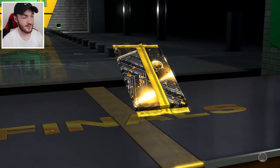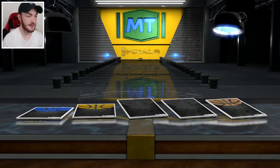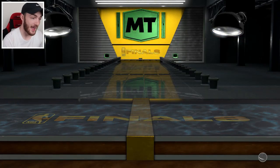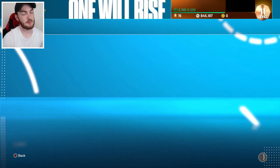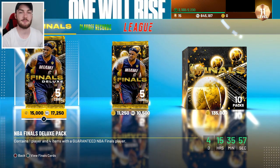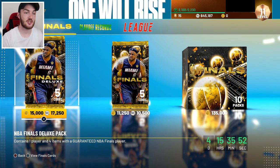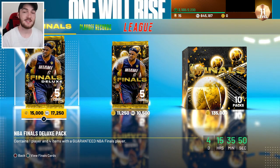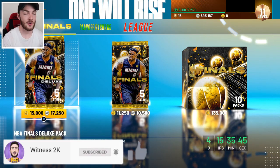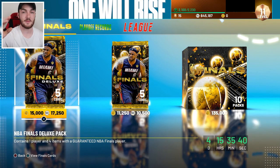I only need Moses Malone and I'll have pulled everyone from that set. I'll have a look at his price — maybe worth just picking him up. I'm not sure it's worth opening more packs though, so I think we're gonna end it on that high note. That wraps up this video — price pack opening and we came back and opened up some Finals Deluxe packs. We were able to get a free amethyst and pull that diamond Magic Johnson — huge dubs. Hope you guys enjoyed; subscribe with your notification bell on, drop a like, and I'll catch you on the next upload.